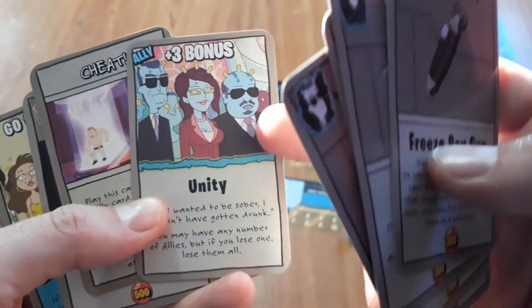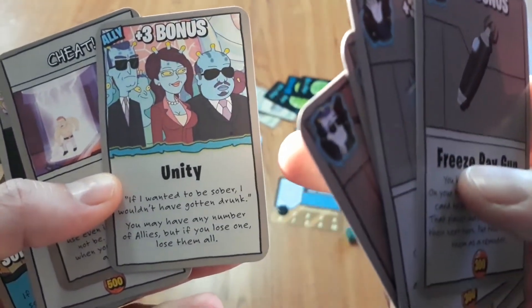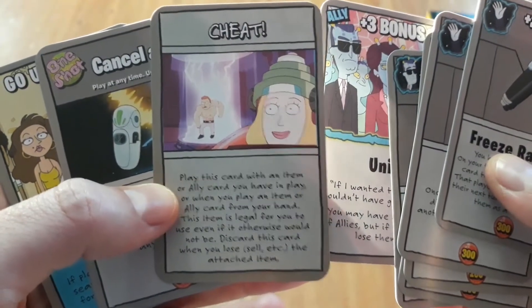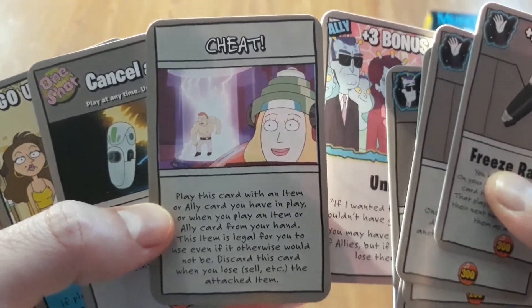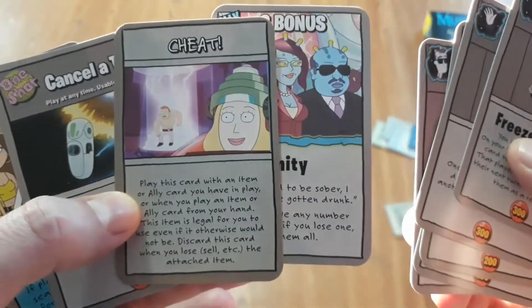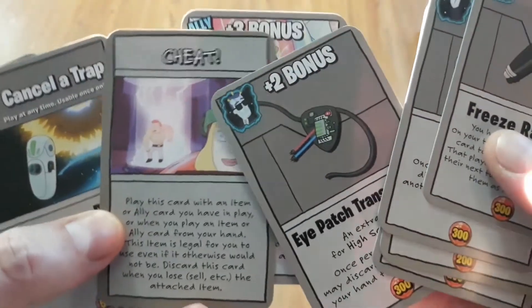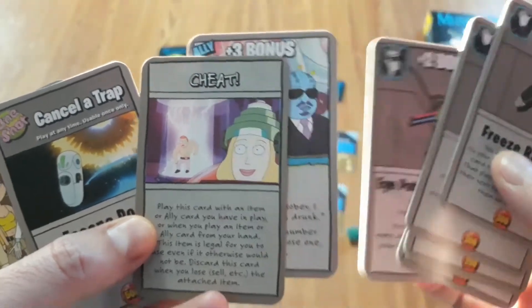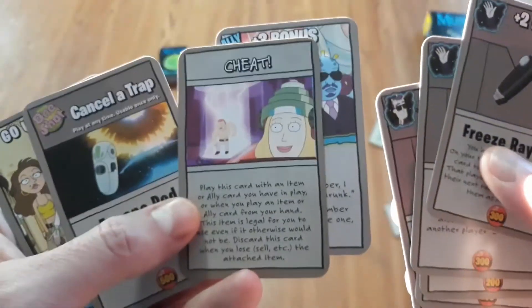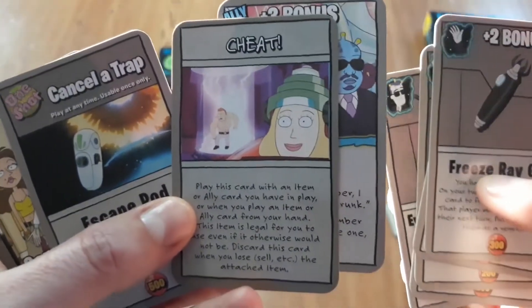Each player can also equip one ally, giving additional bonuses and abilities, though certain cards can allow more than one. There's also a neat card called Cheat, which allows you to bend the rules for various cards. For example, normally you can only equip one ally, but paired with a cheat card you could equip a second one. Same with items - normally one helmet, but with a cheat card you could equip multiple. You could also use a card at a time you normally couldn't by pairing it with a cheat card.